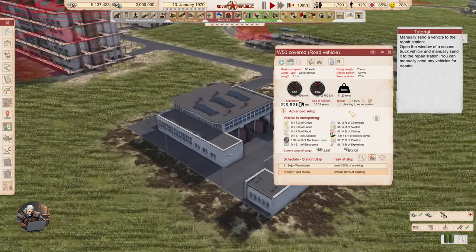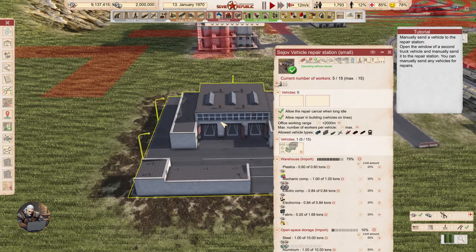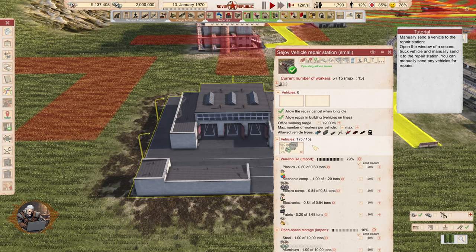Awesome. This one is coming — workers 0 out of 5. It tells you how much — 1.3 tons of steel. Wow.